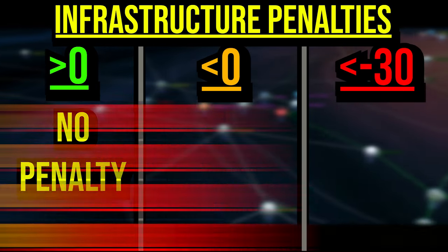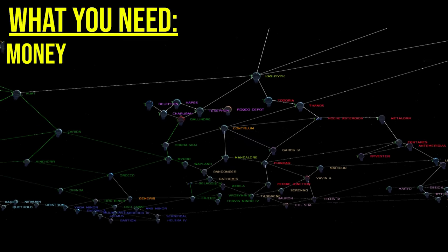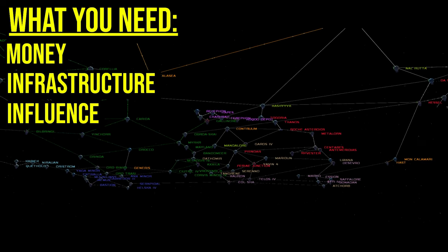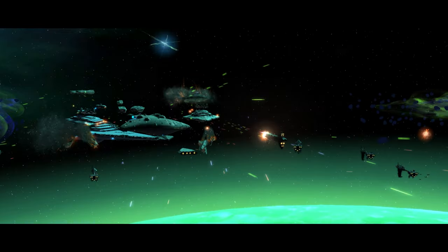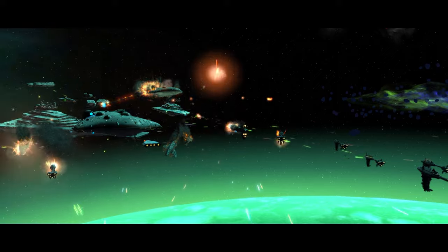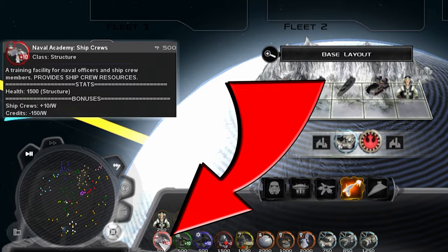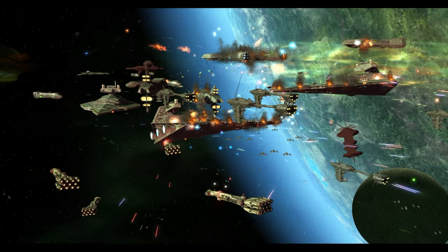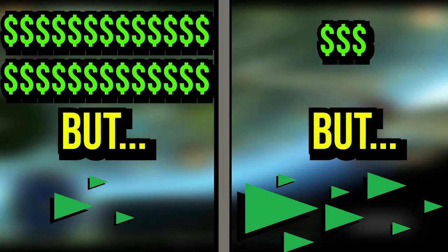Thus far, we've discussed weekly income, infrastructure, and government influence. The last piece of your economy is the generation of ship crews for your navy. To assemble a fleet, you need money and manpower — not just anyone can fulfill the responsibilities of an engineer on board a Star Destroyer. Naval academies are ground structures that train 10 military grade ship crews every week. Whilst these academies will have a moderate upkeep, this is a necessary sacrifice. Otherwise, you'd be rich but without anyone to protect your territory.